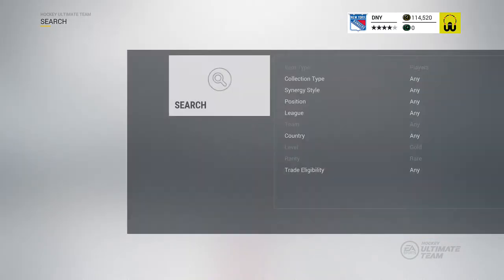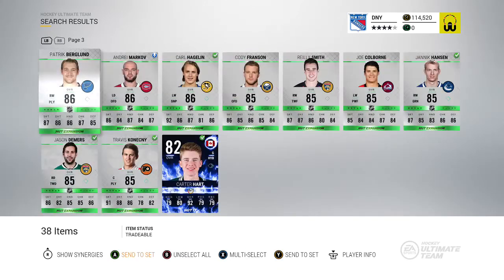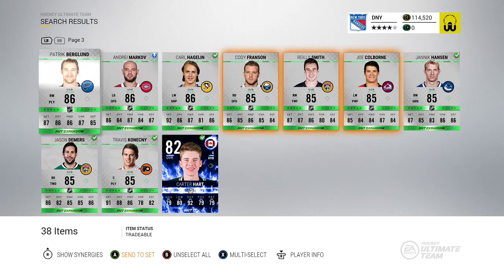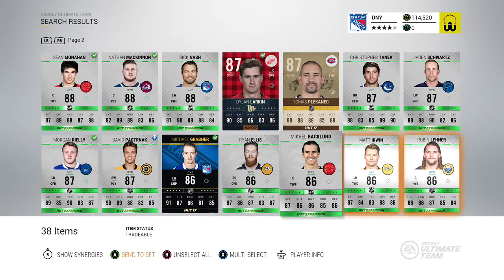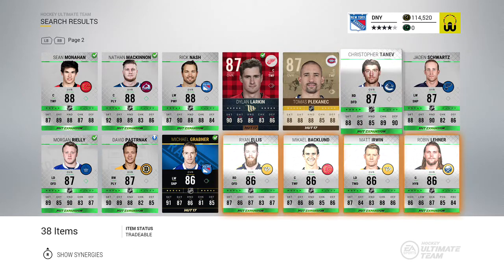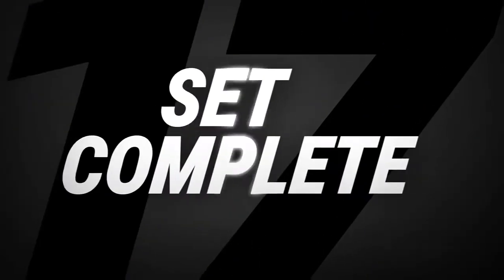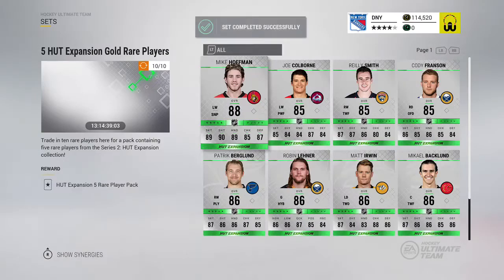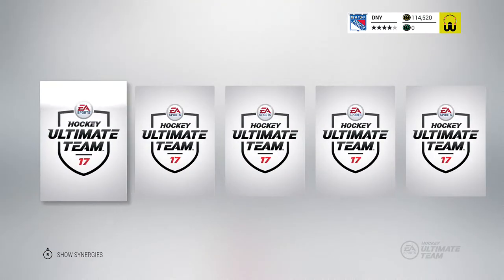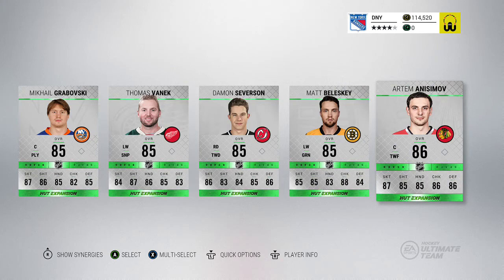Let's see if we can do one more set before I end the video. I should be making more videos — not sure if they'll be packs, but there should be more coming. Counting out 10 players for the 10-for-5 set, using Taniv since he doesn't have the synergy I like. I haven't been able to pull anything over an 88 doing these sets. Result: Robovski, Vanik, Steverson, Baleski, and Anisimov — not very good.